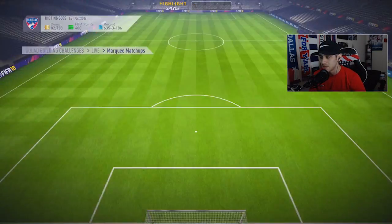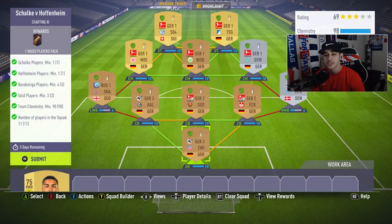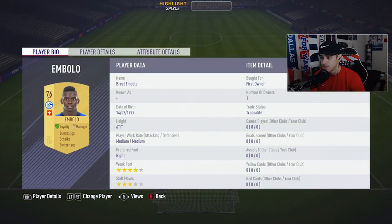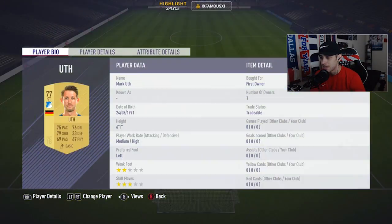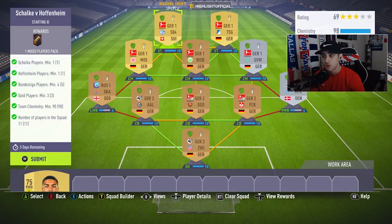Let's get into this SBC. More specifically, these are all packboard players — they're all green shields, and as you can tell on screen, not one player was bought, so we get the extra loyalty bonus. The Schalke player we use — you need a minimum of one — is going to be the striker Inbolo, who is from Switzerland. The Hoffenheim player is going to be the striker Uth, however you say his name, and he is from Germany.